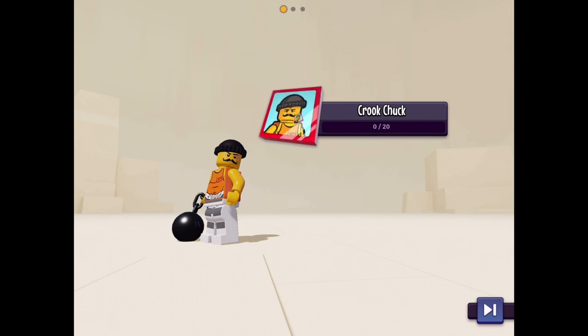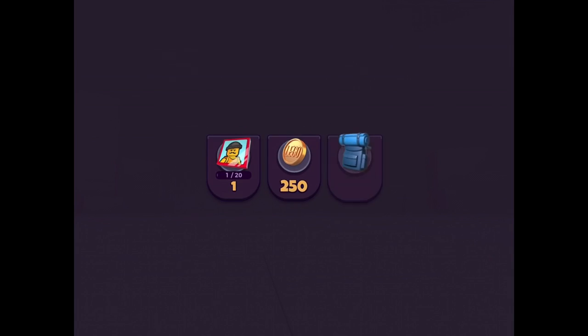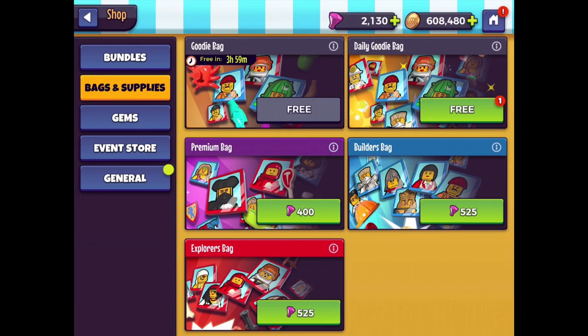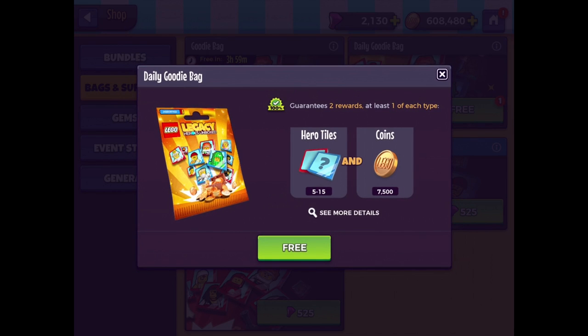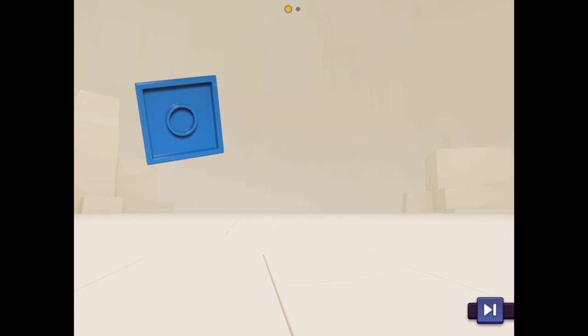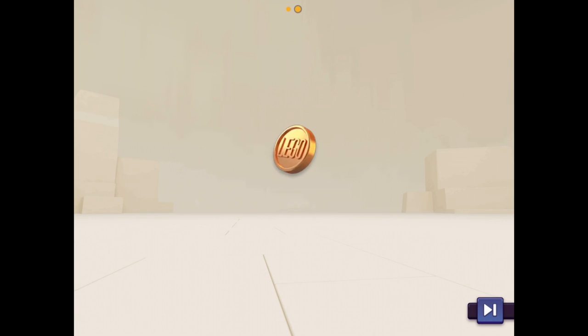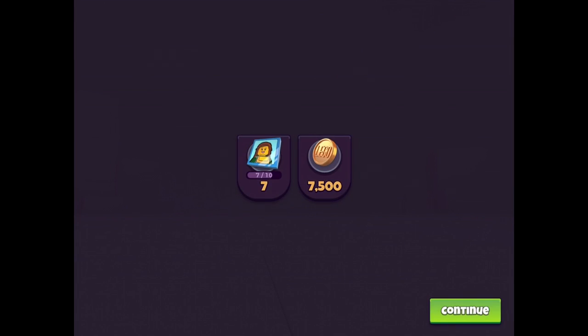Always fun to open these up. In this one we have one extra tile for Crook Chuck and 250 coins and a little backpack. It's something — one little bit at a time. We also have this daily goodie bag which will have hero tiles and coins. Inside we get seven tiles for Princess Verta — three more and we have her unlocked. So that's awesome. 7,500 coins as well. That's pretty cool.